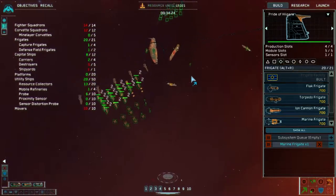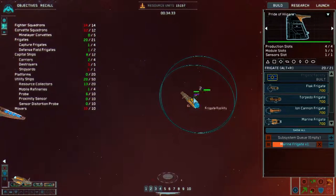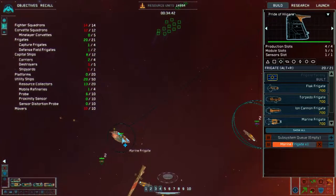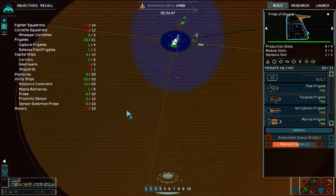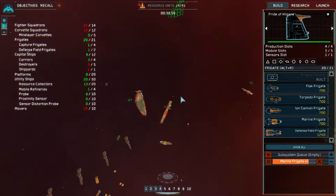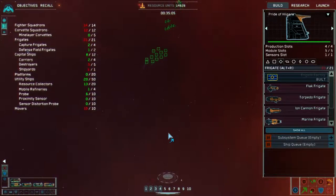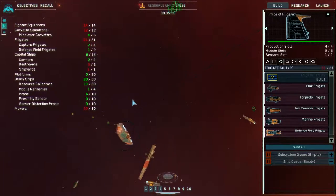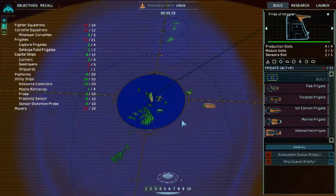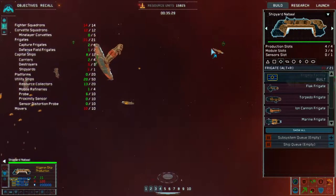Morse code on there as well. Group two standing by, marine frigate complete. Group two reinforced. Where was the other one coming from? Is that it there? Go kill that last hyperspace gate. Now that you have a lovely berth online, that has so much defense and power, it's insane. That won't last very long. Marine frigate complete. Just making sure all the resources are accounted for. Is that something down there? No, it's just a floating little bit of rock.